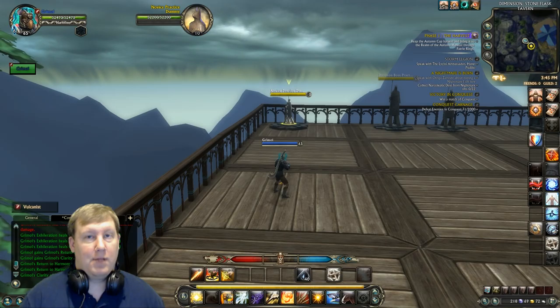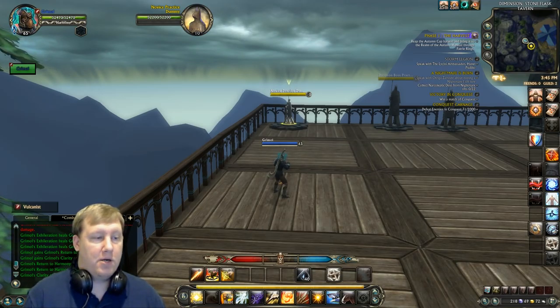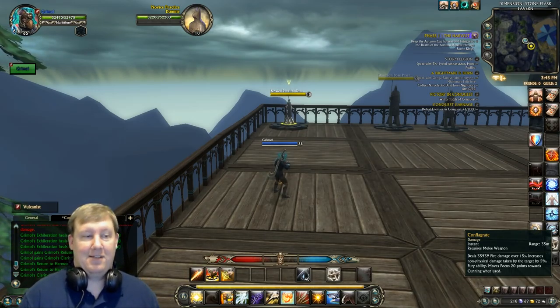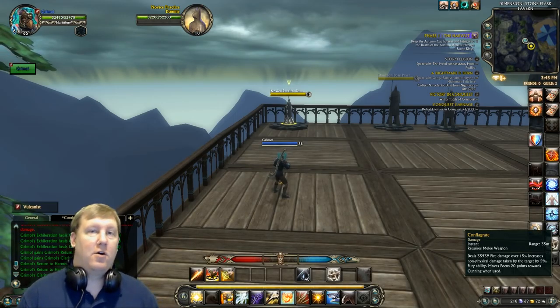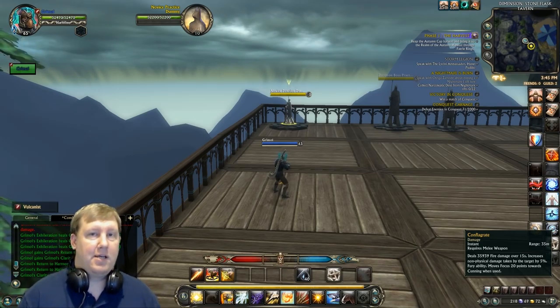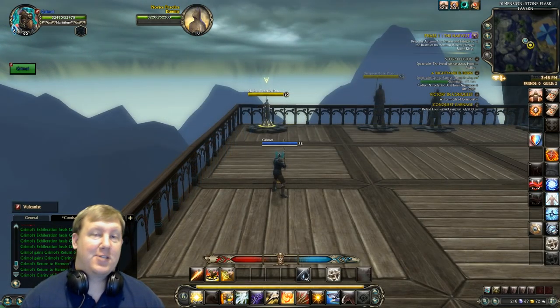If you don't have your damage increase up from Precision Bolt, don't worry too much — but we want it up as much as possible. The second ability we want up for rotations and burst is Conflagrate, our damage-over-time. It's an instant cast, so it's really nice to cast Precision Bolt, then Conflagrate, then go into your normal rotation or burst.